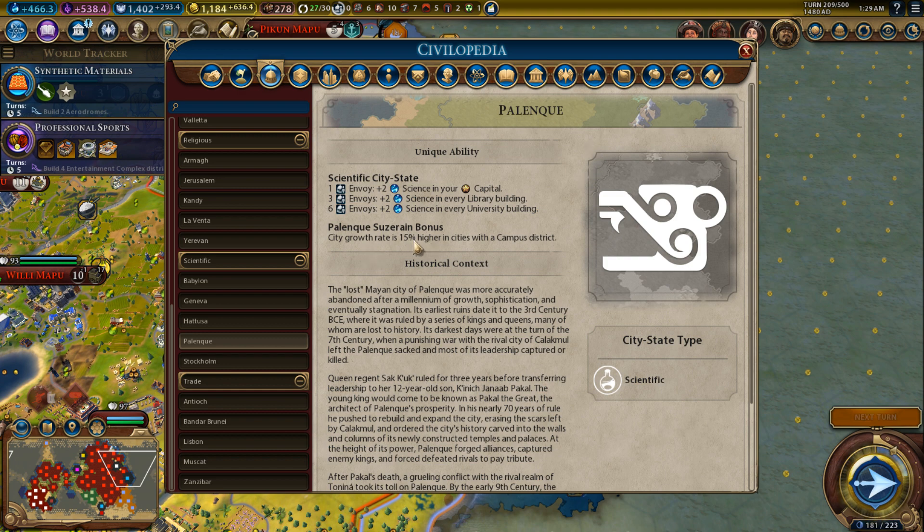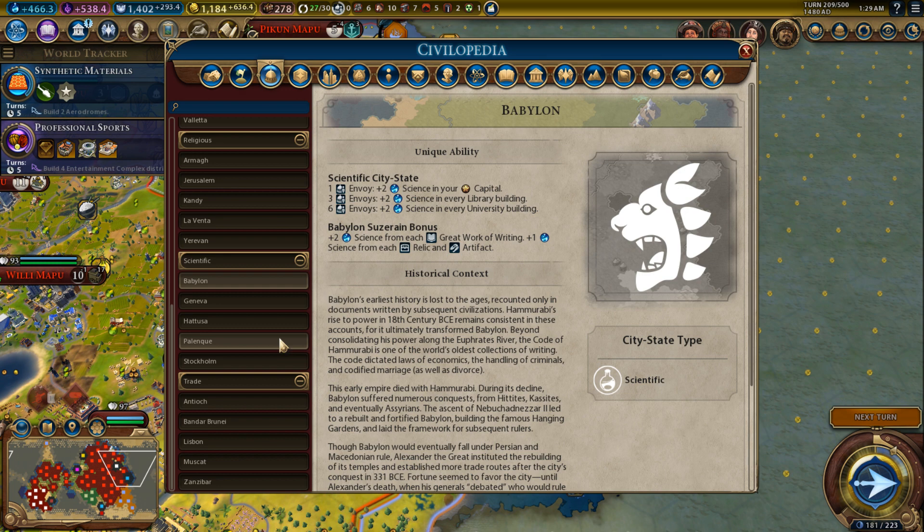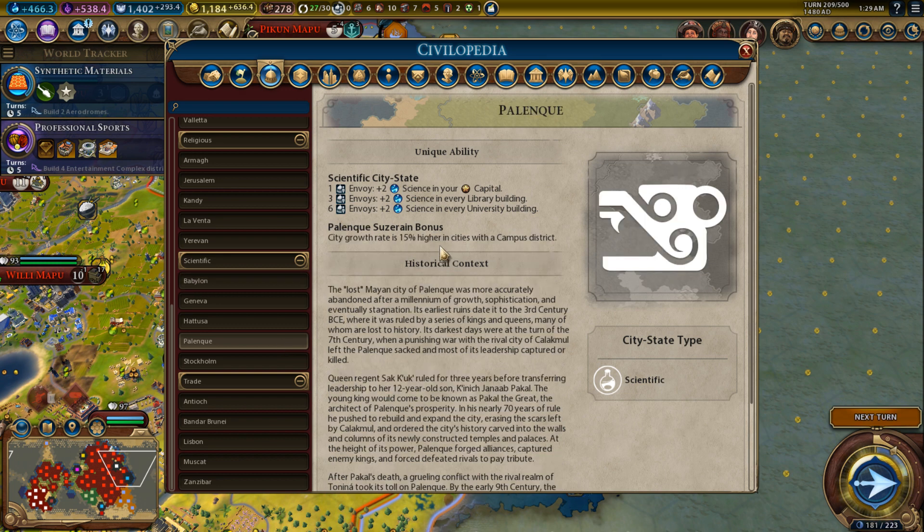Palenque: city growth rate is fifteen percent higher in cities with a campus district. You get population a little bit faster, which is always nice — when you have three more population you can get a new district. You're going to have campuses in lots of cities, so it's a decent bonus. Not super awesome, but a little bit better than Babylon.